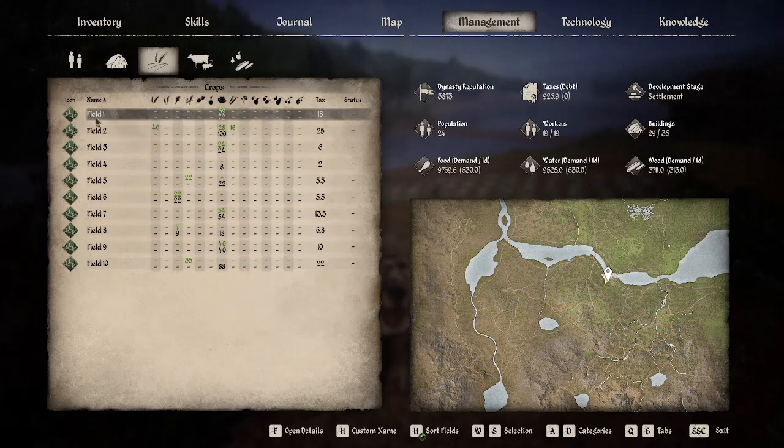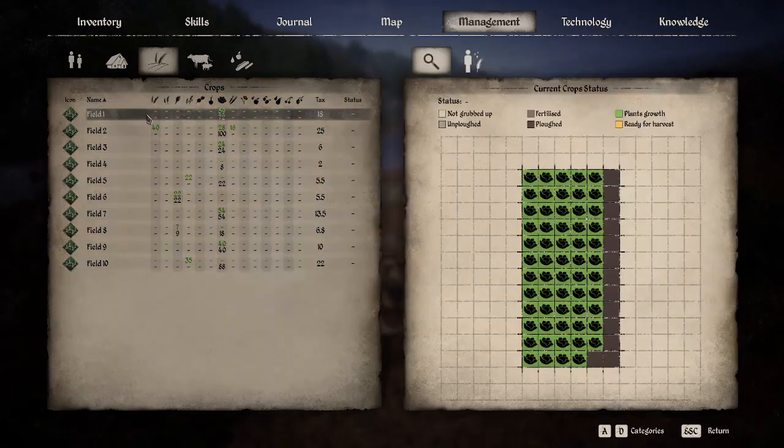What you have is you'll have your fields that you've created, and you'll be able to double click on them to show the current status. Inside the status you've got 'not grubbed' in white, 'unplowed' in a grayish color, a light brown for fertilized, dark brown for plowed — and that means it's ready for seeds. Once the seeds have been planted you'll have green for plant growth and then yellow when it's ready to be harvested.